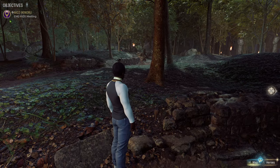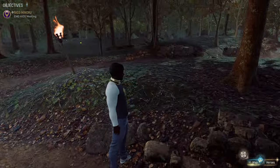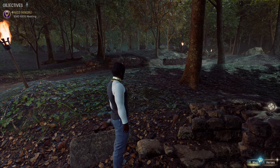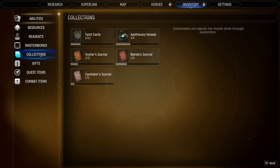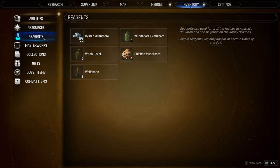This is Midnight Suns. I'm Shadow Coast and welcome to the channel. In this episode we're going to outline where to find wolfsbane — a key reagent that we'll need for emo kids, along with crafting potions using Agatha's cauldron.